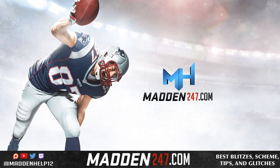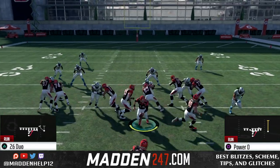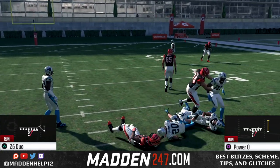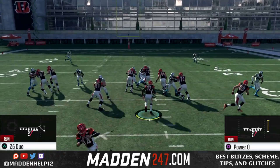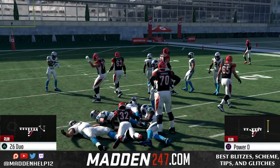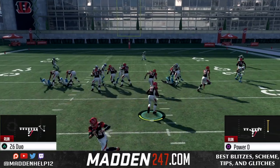We are back with another great run in Madden 18. Today we're going over two runs: the 26 Duo and the Power O. If they're in a weak box — dime, dollar, something like that — we're going to get pancakes. The Power O gives you a pulling guard, while the 26 Duo gives you more of a cutting run, either outside or inside.